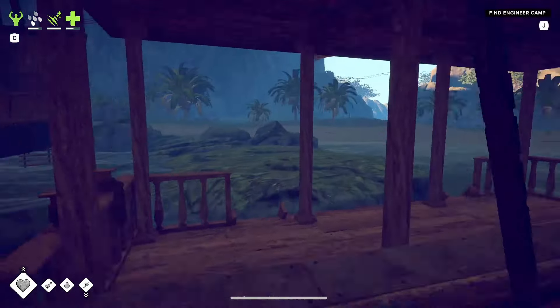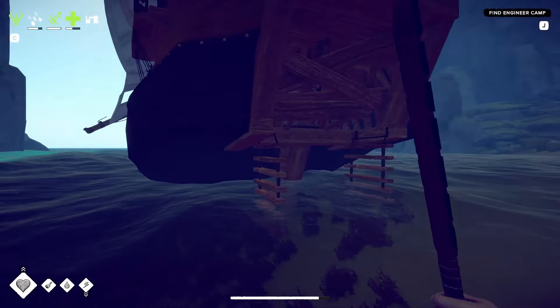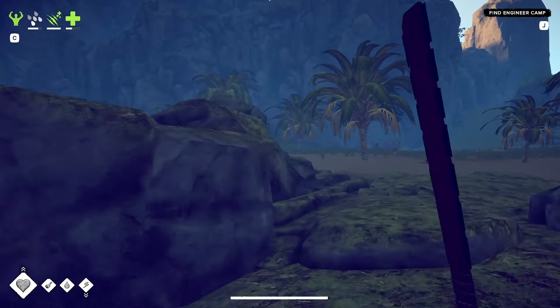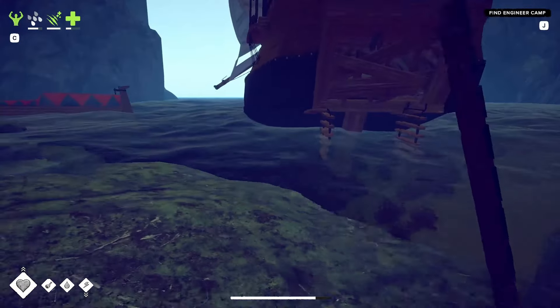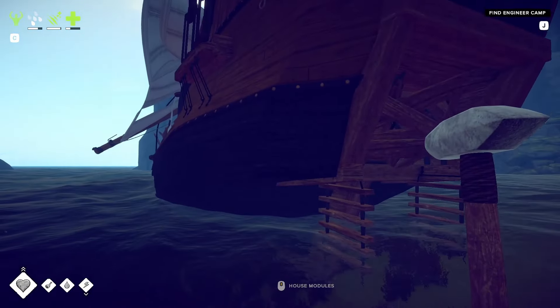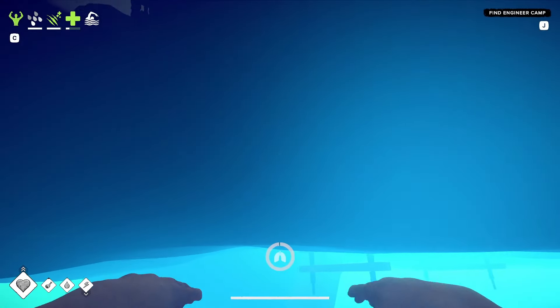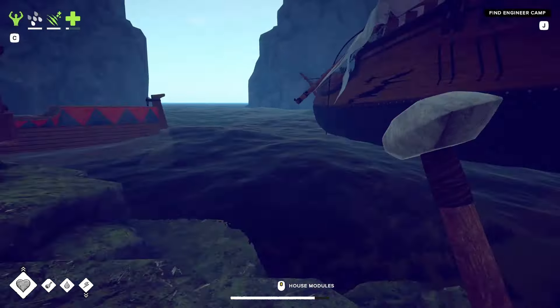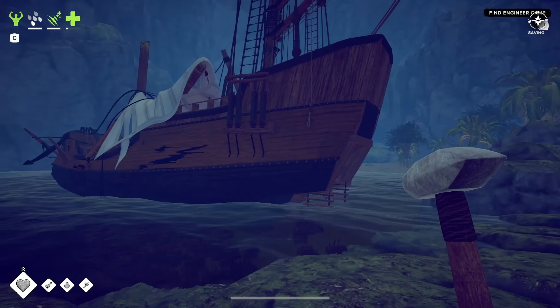I also built a dock so I could come back easily enough. But I can't get near it — do I need to get my hammer out? Can we do this? Okay, this is going to be a problem. Well, I've got all the bits to repair this, so we're getting a new ship.